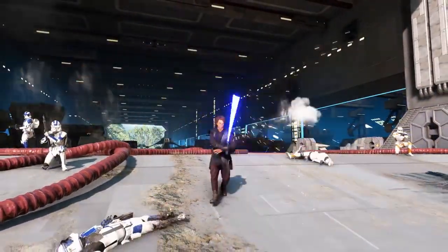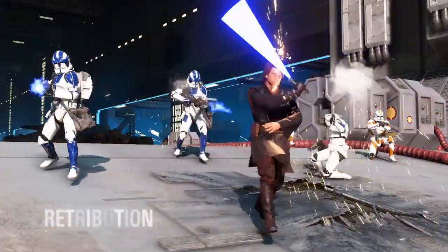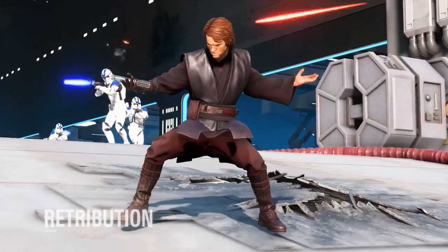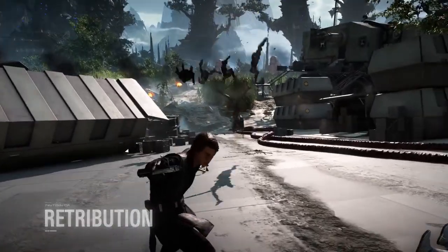Anakin is ready to unleash his raw power on the battlefront through his fourth and unique ability, Retribution. As Anakin and his nearby allies take damage, his anger builds up and can be unleashed by force choking all enemies in the area.